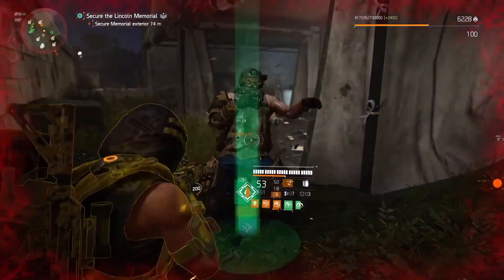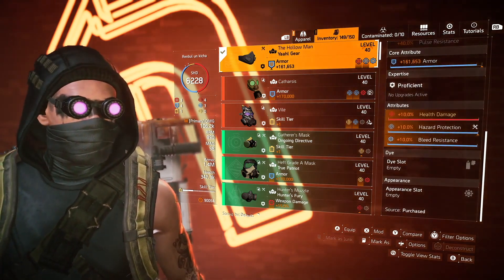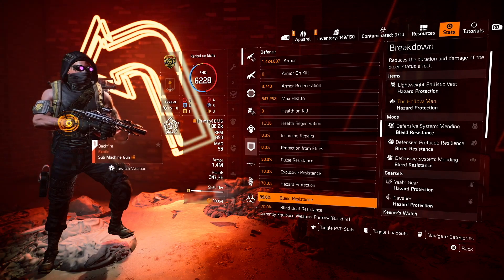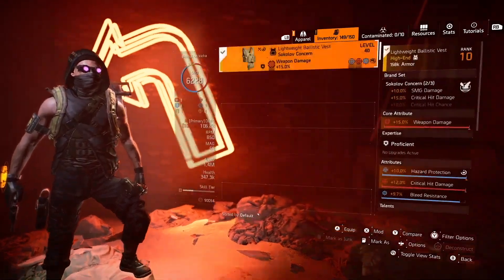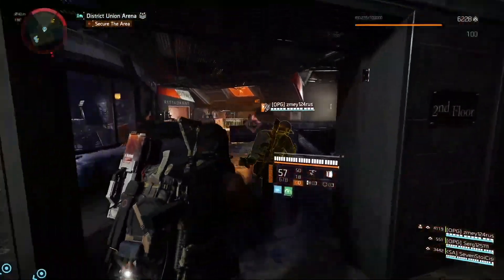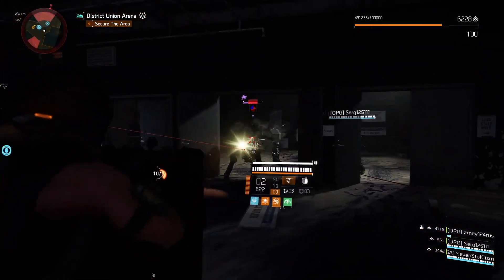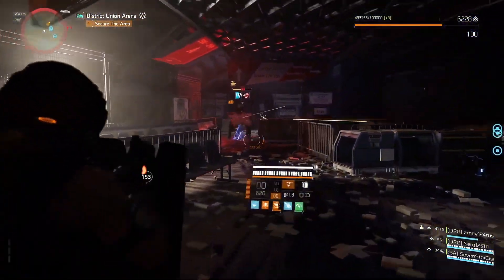For the mask I'm using the Yahl's brand set mask with the health damage buff, hazard protection everywhere, and a bleed resistance mod. Yahl's brand set provides weapon damage and hazard protection. Paired with the Ninja Bike backpack, we reach almost 100% bleed resistance, 70% hazard protection to all status effects, and almost 100% resistance against bleed — that's our main focus to mitigate the side effects from Backfire. For the chest piece I'm using Sokolov's brand set to gain SMG damage and extra crit damage.